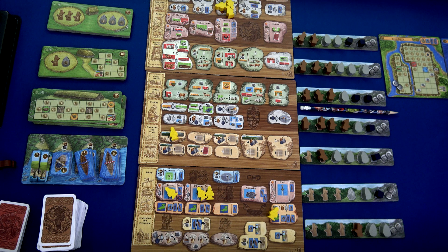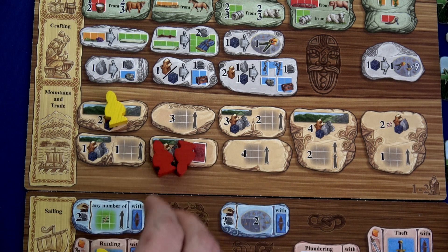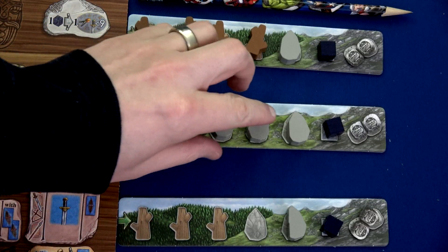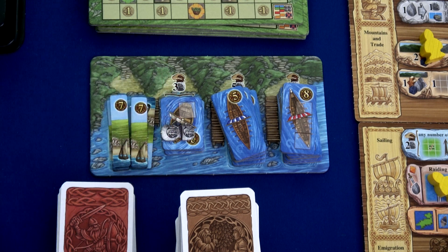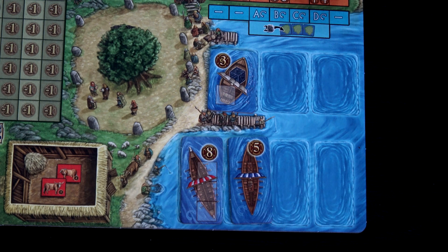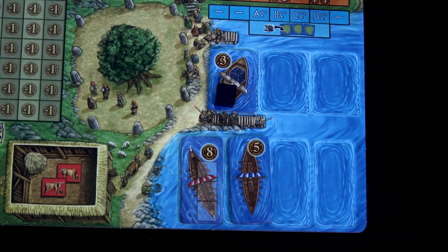We can't pillage and raid right now. We could plunder but would need two longboats — kind of expensive. First action this round: spend two workers to go to the mountains, grab three resources, and draw two weapon cards. First one is a spear, second is also a spear. We'll grab one wood and two stone as a free action. Then at any time we can spend money to gain a ship — I'll spend five money to gain one of these Gnar ships.